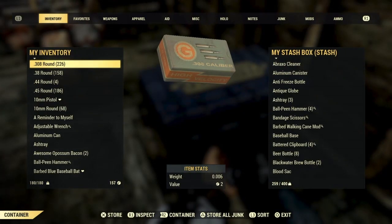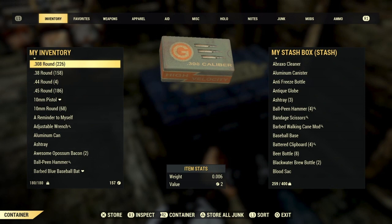One thing you'll notice while base building in Fallout 76 is the new limit to how much junk you can store for your base. Normally when you stop off at your stash, you're going to want to drop off all your junk. The problem is, with that 400 pound limit, that's going to fill up fast.